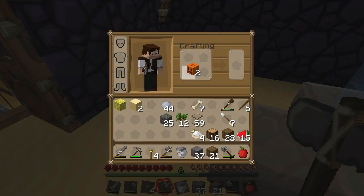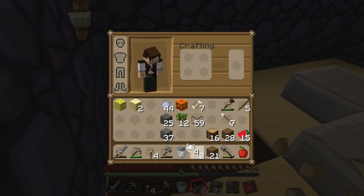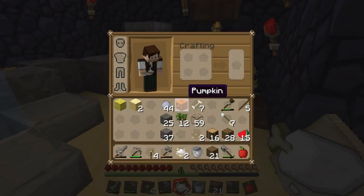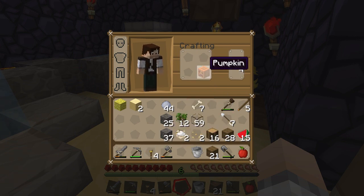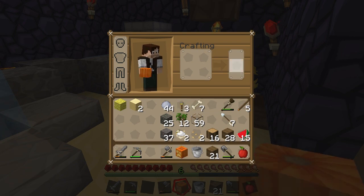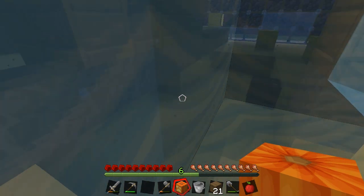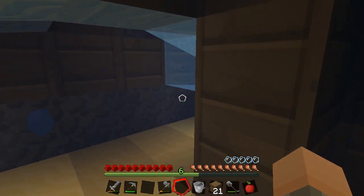I like it — a pumpkin! We can make jack-o'-lanterns. I'm so happy now. Put that there, that there. You guys grow, please. I wonder if I can put a jack-o'-lantern down in here. Oh hello, squid! What's going on? I wonder if I can put this down here. Oh, I can! It works! Awesome!